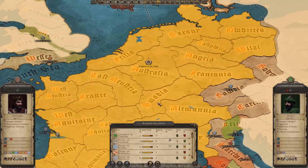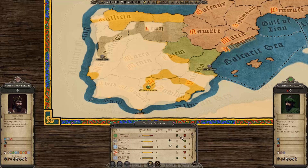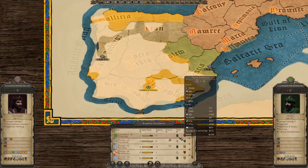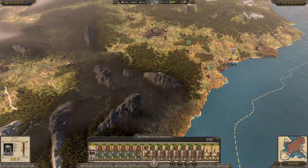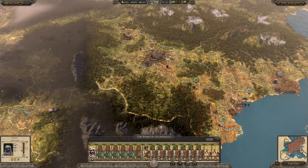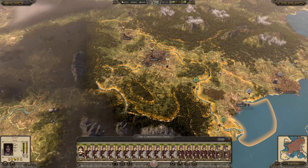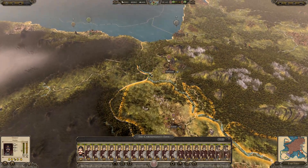Are we trading with Cordoba? We are. I'm sure that if we stop trading with them that money will go elsewhere, but we're actually making a lot of money from them through a long-term partnership. But they're making their intentions blatantly obvious — they want Tarragona. Well, I'm not going to let them have it.